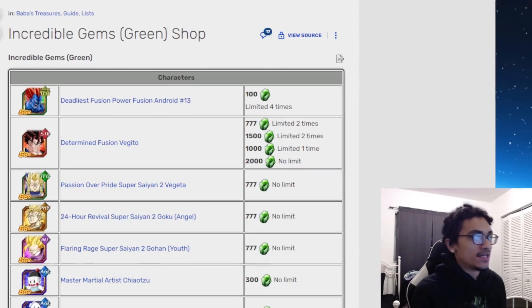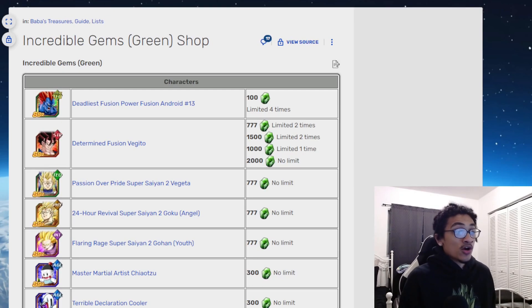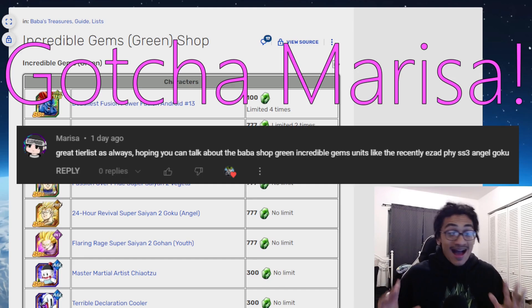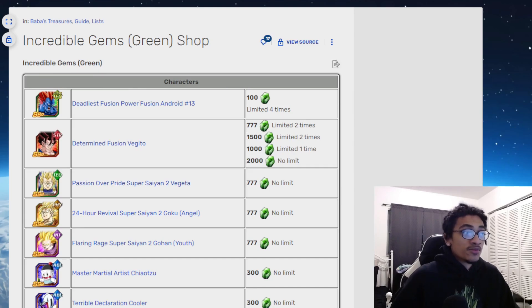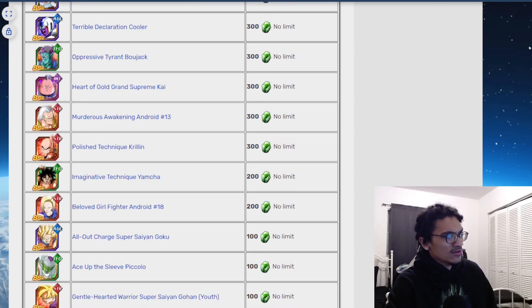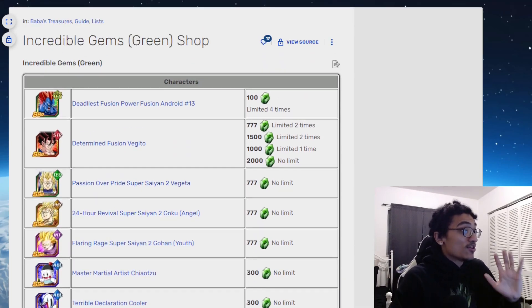Today I'm going to talk about the green incredible gem shop, and I think that all these units should be purchased. Before you pull out your pitchforks, I have reasoning: as you're link leveling and gathering up a lot of these green incredible gems, some of these units could be usable inside off-meta content. Could any of these guys be used inside meta content? I'll let you know as I go through them, but the answer will probably be no.